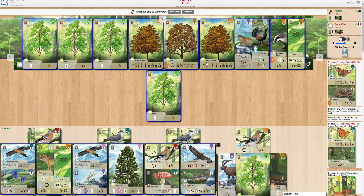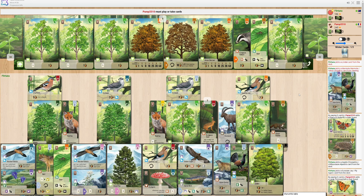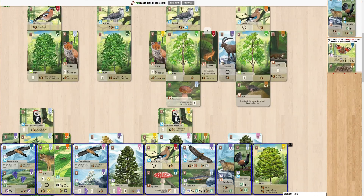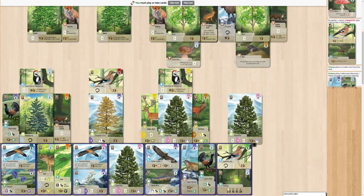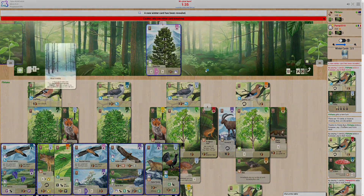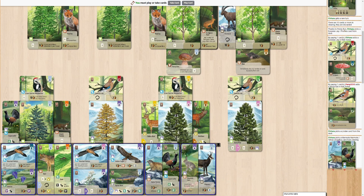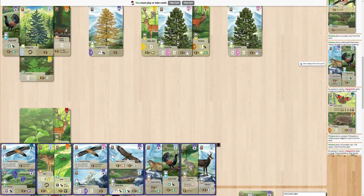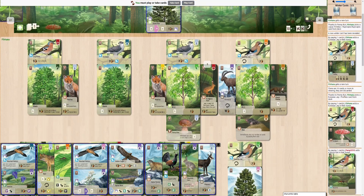So we'll start off by picking this up and then picking this up. Hopefully I'm able to finagle getting the wolf bonus, but I think just playing it anyway is also fine. Whatever I play goes away, so let's start with the European Jay. There's another European Jay — I'll just play that as well. Second winter card. Oh wait, what did they play? How did they score 60 points? I'm confused. They scored 60 points somehow though, so good on them.